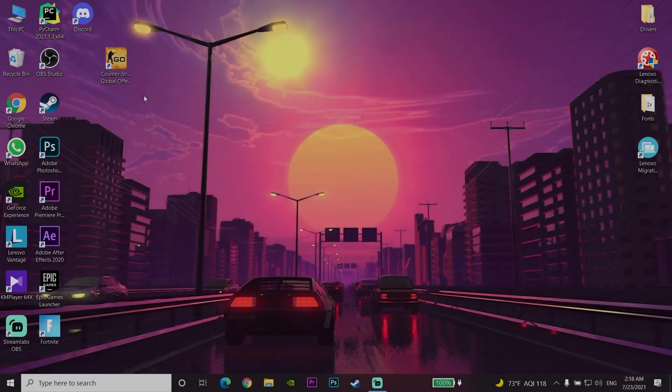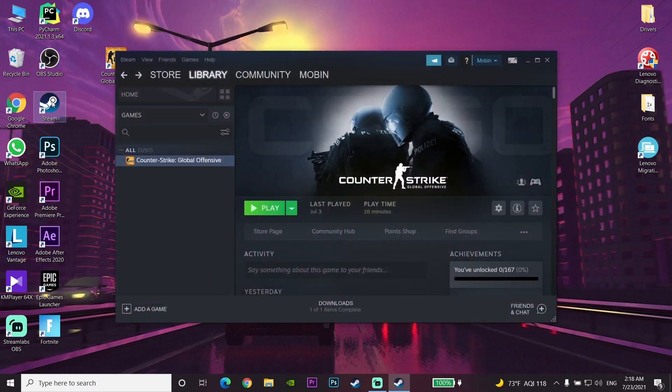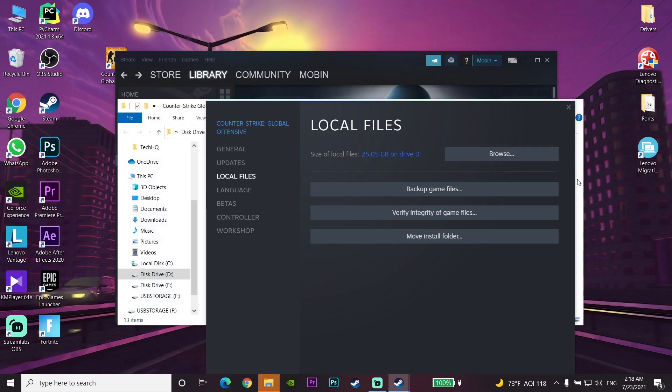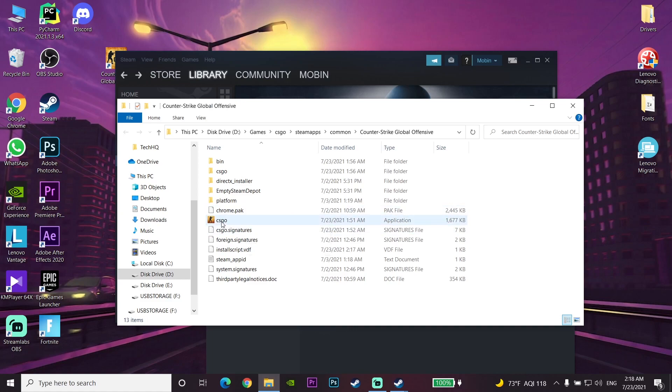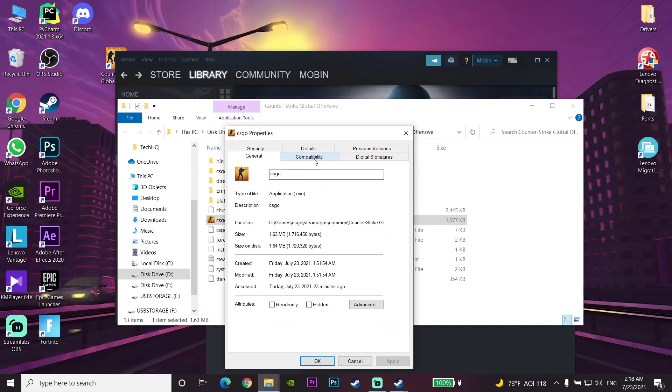If you still have this problem, don't worry because we have three more ways. For the second way, open up your Steam again, find Counter-Strike, right click and go to Properties, then go to Local Files and click Browse. Find the CS:GO application, right click on it and select Properties. Go to the Compatibility tab, scroll down and check the option to run this program as an administrator. This is the second way to fix CS:GO not launching.